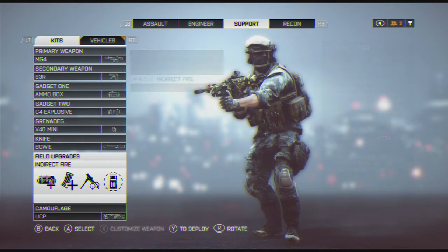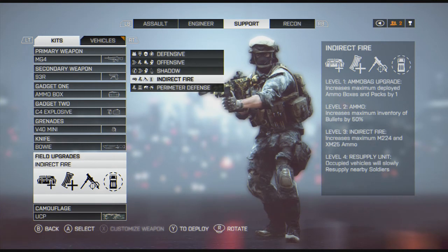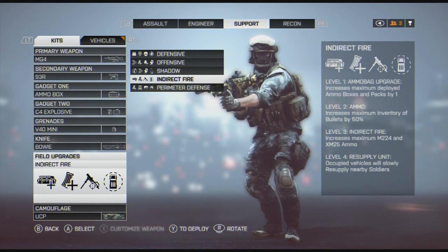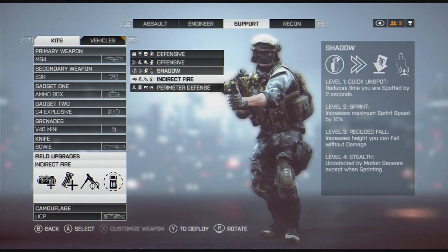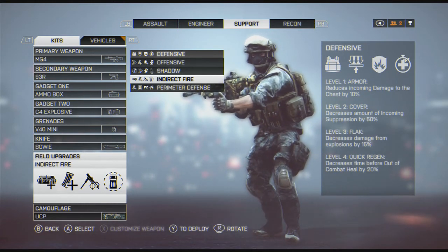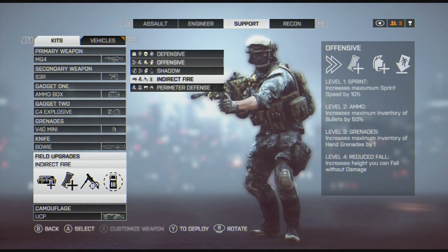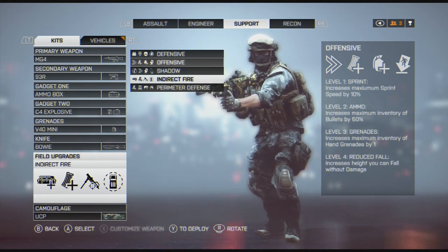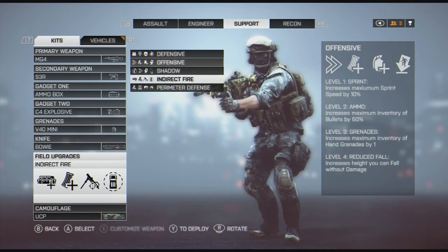V40 minis once again. I have indirect fire selected — and that's because of the ammo bag field upgrade, which allows me to put down double the ammo boxes. I found that helpful if you're looking to level up. You can place one ammo box down with your buddies and still have one to supply yourself or more people. Running offensive on this isn't really going to help you much since the biggest perks are ammo and grenades, but since you're running the ammo box you can supply yourself with those anyway. I would say run indirect fire or defensive if you're going to run anything.